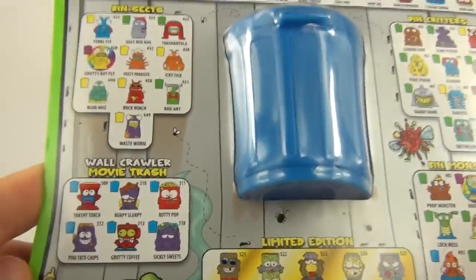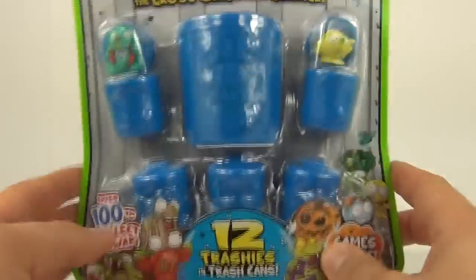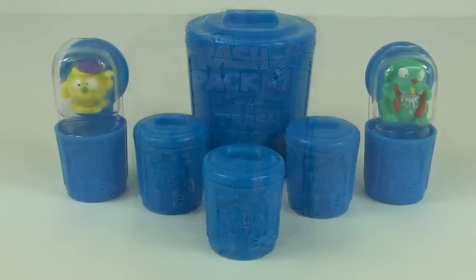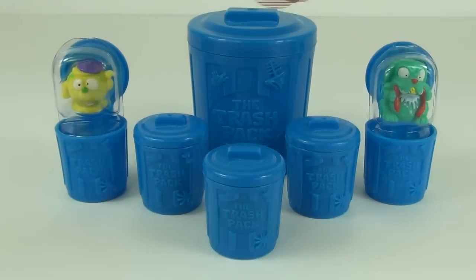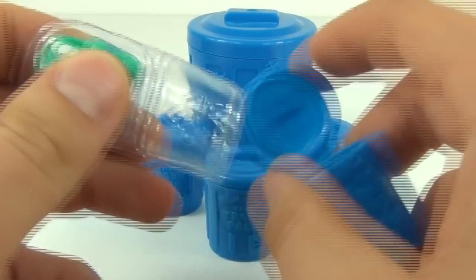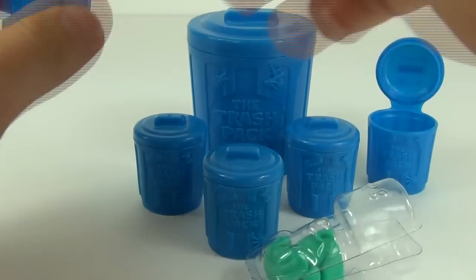The blue ones are all-terrain. You also get special editions in red and commons as well, as usual. Without any further delay, let's open this pack up and see what we get inside. Out of the packaging we can see we get this very large trash can at the back, and then one, two, three, four, five of these smaller blue trash cans. These are the ones exposed in the packaging, in a little plastic sleeve inserted into the trash can.